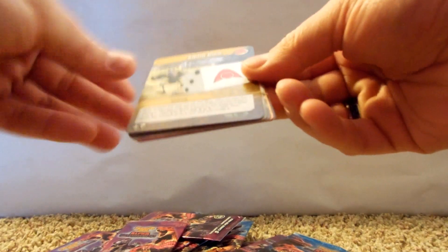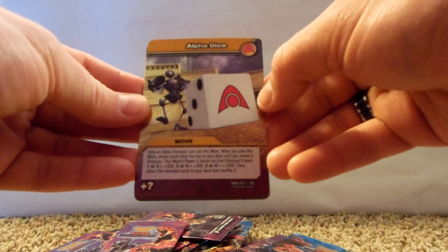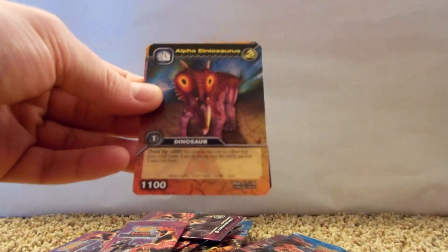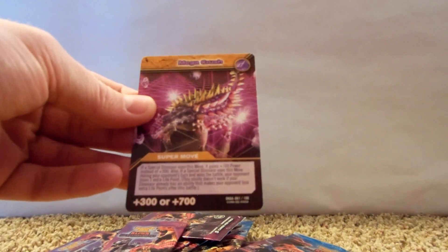All right, there's our holo Alpha Dice, and there's Ace, and then Roll Black Ankylosaurus, Alpha Ankylosaurus, and Mega Crush again.